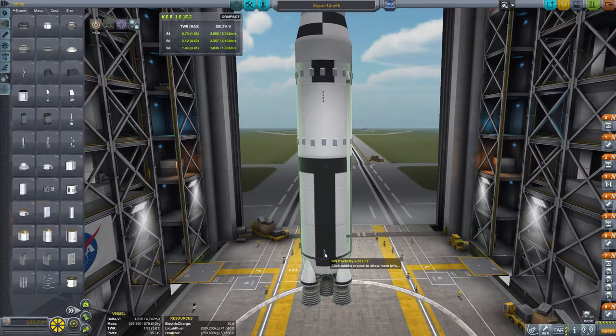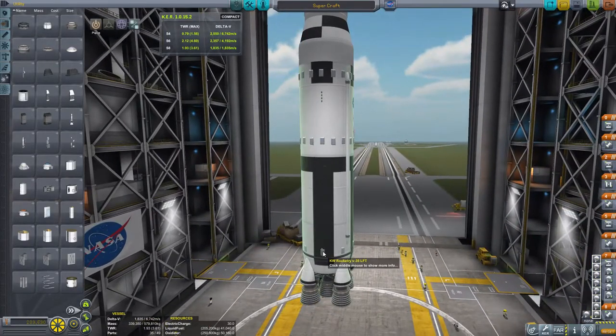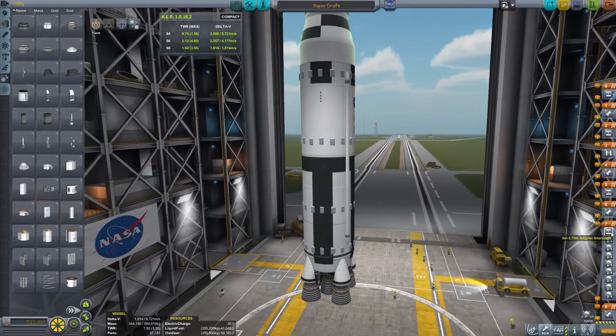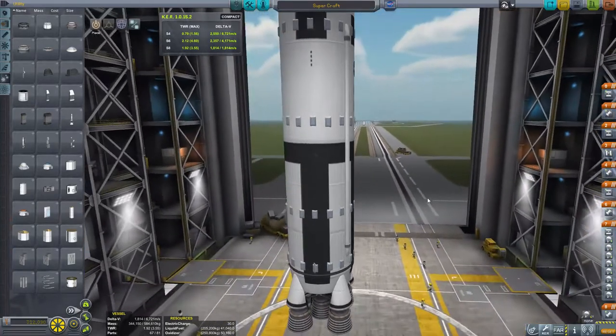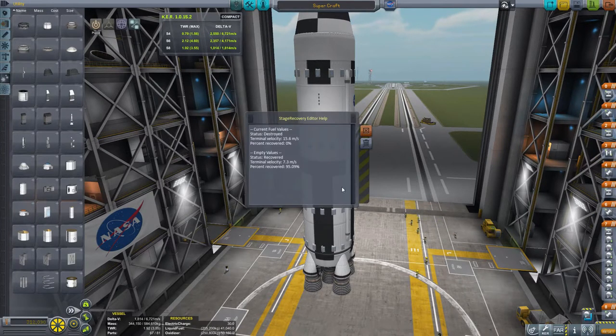You can see I'm adding parachutes here. The mod has a little option in the toolbar where you can click it, and based on the terminal velocity — which I believe is based on the weight as well as the speed at which you depart that object back into the atmosphere — and how many parachutes you have attached, you get a little notification telling you whether or not the stage would survive, how much is being burnt up in the atmosphere, or if it's hitting too hard to recover enough. You'll see I have that blue indicator showing me that I am recovering a lot, which is what you want.